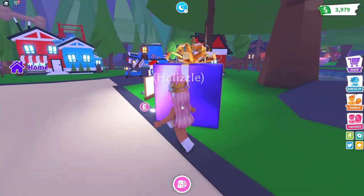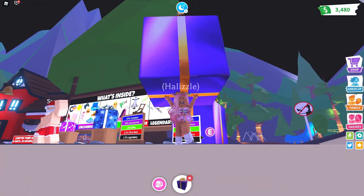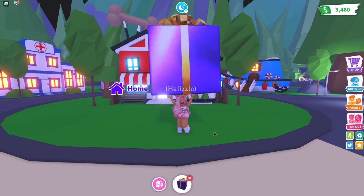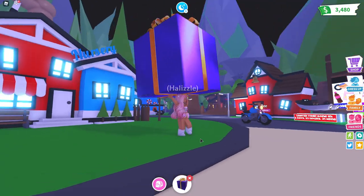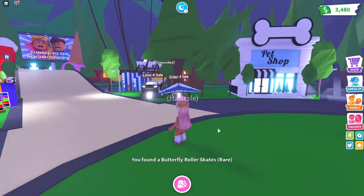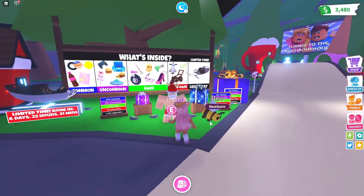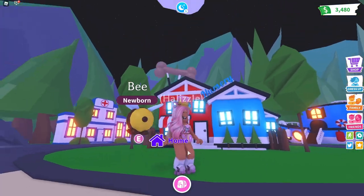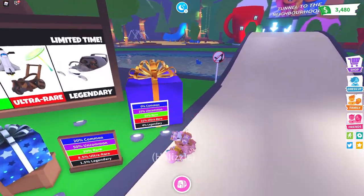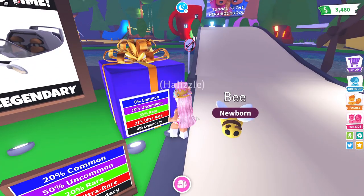Let's go ahead and open a massive gift guys. Look how massive this is — oh my goodness, this is huge. Let's open this in front of the adoption center. Let's just hope that this is something good because I could never carry a gift this big over my head. You found butterfly roller skates! That is a rare, but these are so cute — I really like the way these look. That is adorable — there are little butterfly wings on them. We were able to get another vehicle, which is pretty nice. I'm actually loving all these new vehicles.